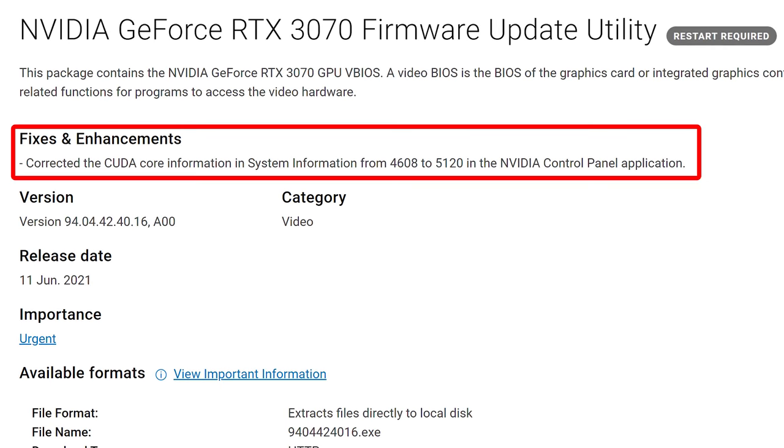Here's the download page for the update on Dell's website. I found it interesting that under fixes and enhancements it notes: 'corrected the CUDA core information in System Information from 4,608 to 5,120 in the Nvidia Control Panel application.' Based on that description it kind of just makes it sound like this is a superficial fix rather than actually modifying the amount of available CUDA cores.